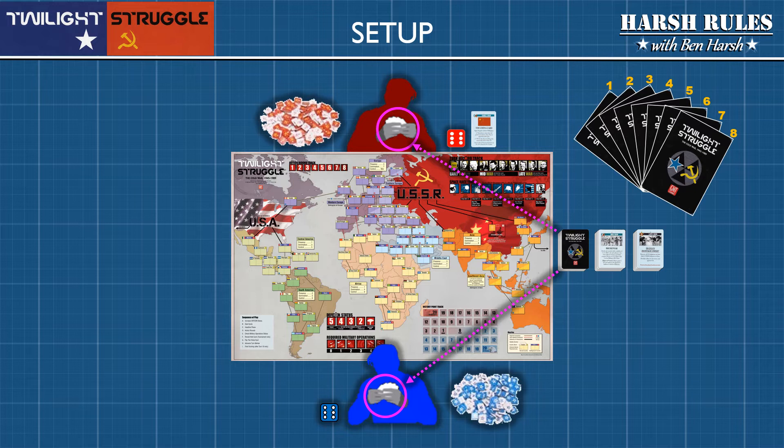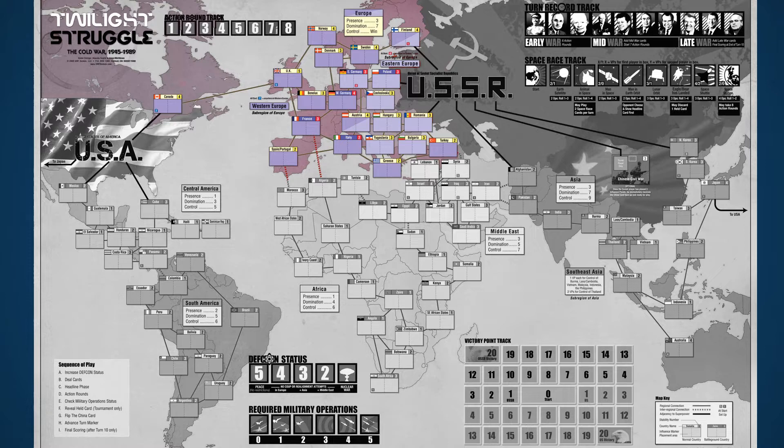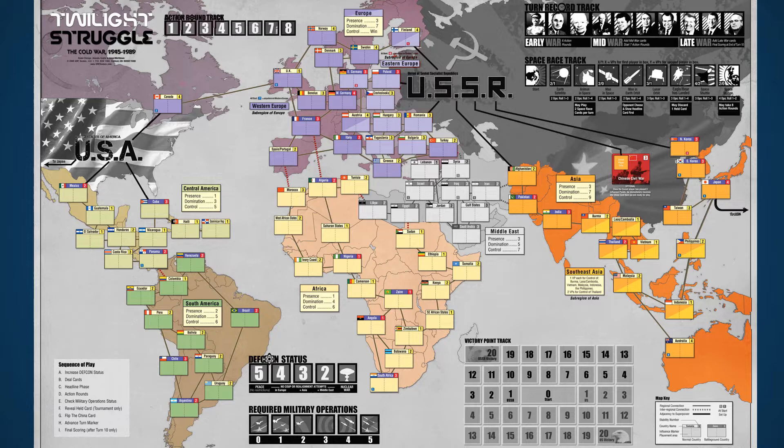Now it's time to place each player's starting influence markers. But first, let's learn a little bit more about the game board. Twilight Struggle's map is divided into six regions: Europe, Asia, Central America, South America, Africa, and the Middle East. Each region is comprised of a group of countries joined by lines. These color-coded lines establish their relationship not only to the region, but to other regions and to the greater superpowers of the USA and the USSR. These lines are important because they dictate the spread of influence — influence can be spread from country to country following these lines.